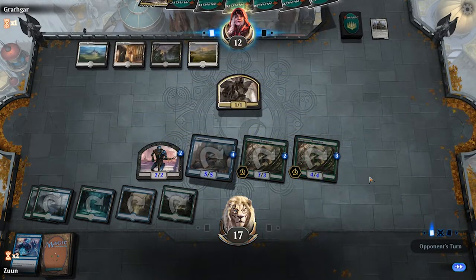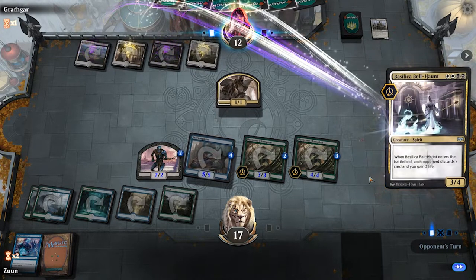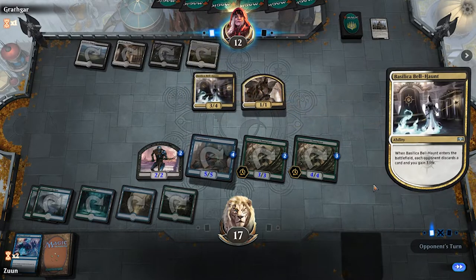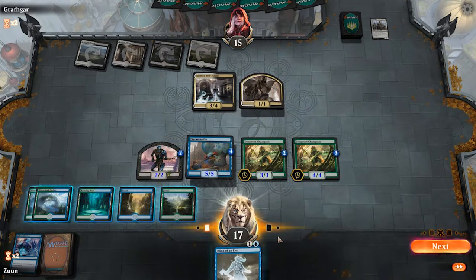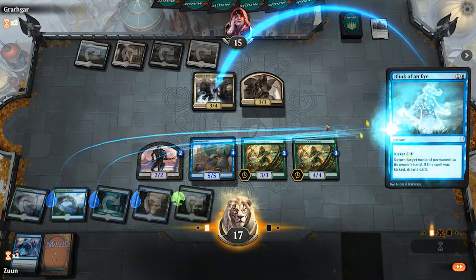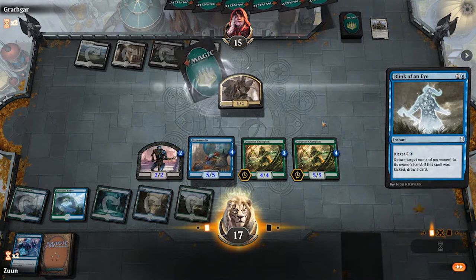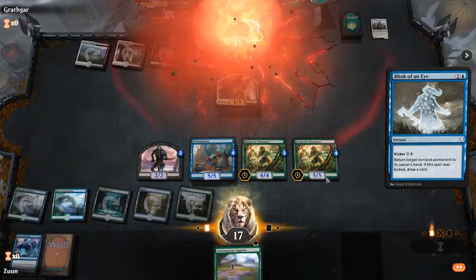He does have a blocker for my Terramander next turn — hopefully he does not play Kaya's Wrath. Blink of an Eye is fantastic — we'll use it with kicker. We don't care about cards right now, so we are just going to kick the big one. And GG.